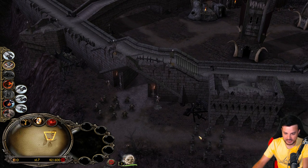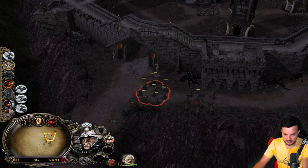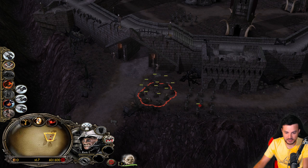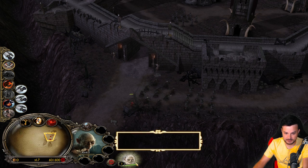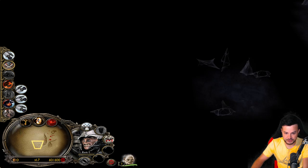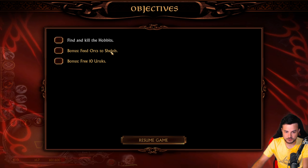Hopefully these Orcs are going to be a bit stronger. We attack soon. You can also use the Blood Thirsty ability on the Uruk-hai to kill them and gain experience. We need to feed Shelob. Let me check - bonus: feed Orcs to Shelob.